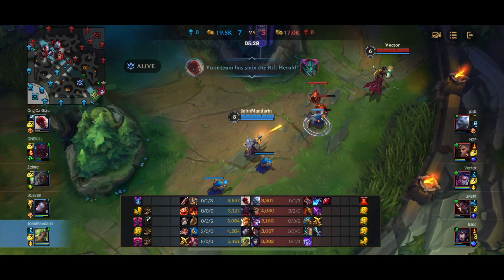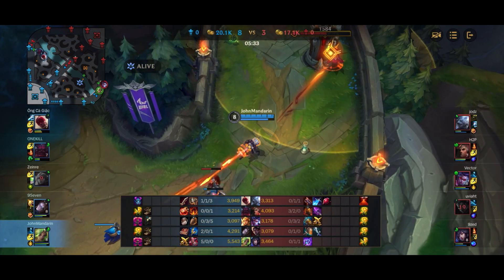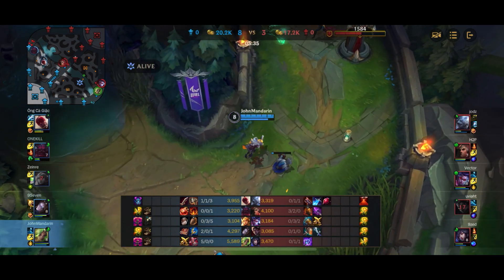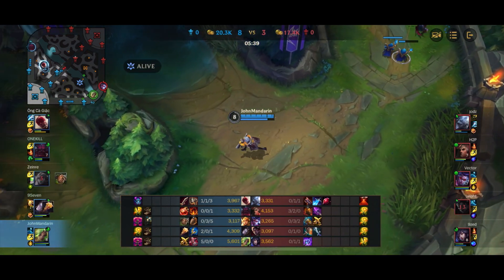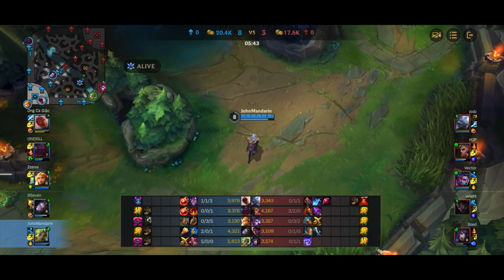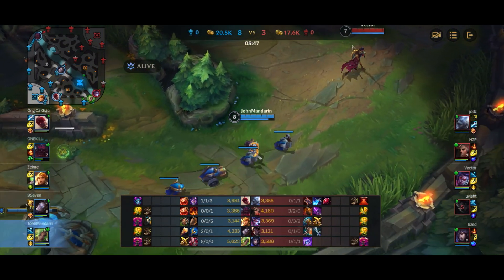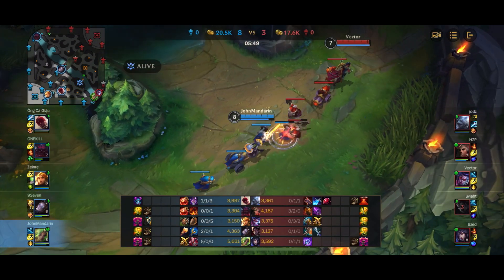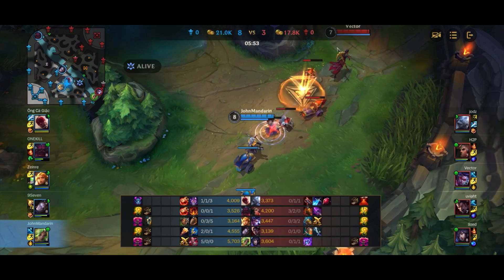There's a huge Herald fight and basically it's a 1v1 between me and Vayne. I'm just dashing forward and getting damage onto the Vayne — I have 5 kills, she's 0-3, I have one and a half items, she has about three-quarters of an item. I shouldn't be scared of her at all. But what I'm actually trying to do is focus down the minions because Dragon is the next objective.